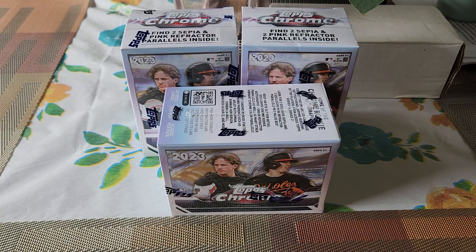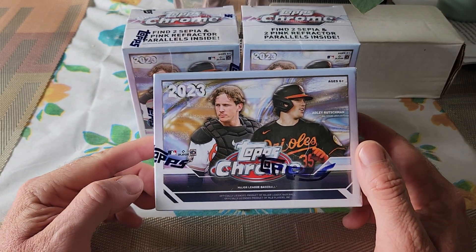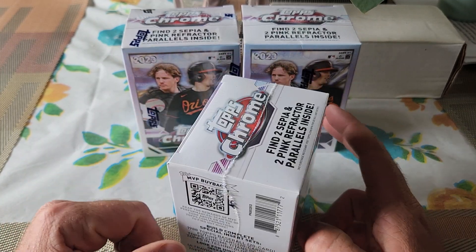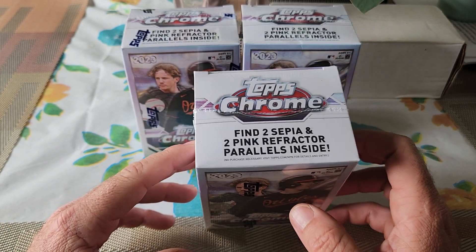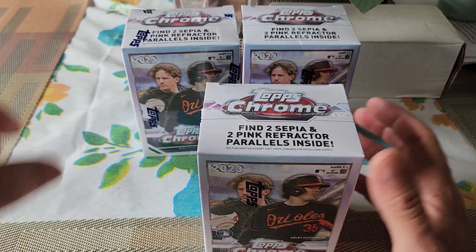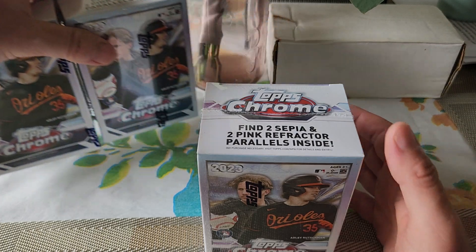Hey, what's going on everyone? It's Nate. Got some Bowman blasters — everybody knows what they're looking for. Got two sepias, two pink refractor parallels inside, and maybe a whole lot more. So let's see what we can get here.